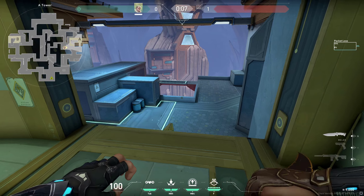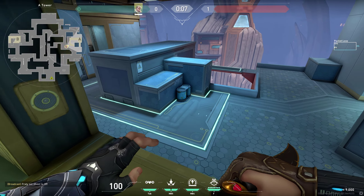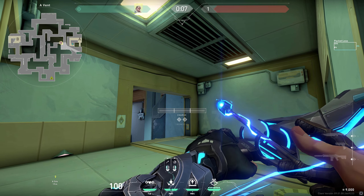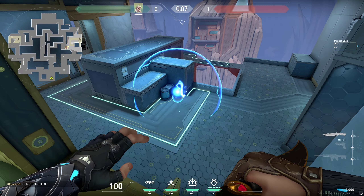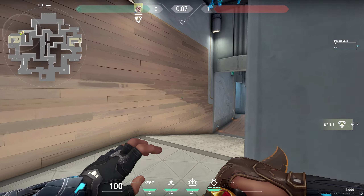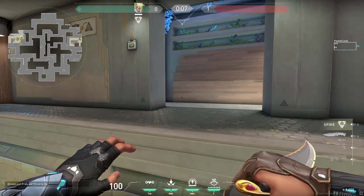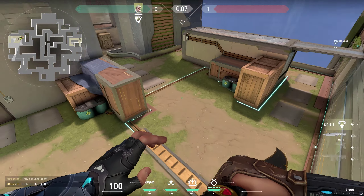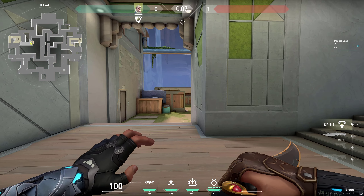You can fall back and wait for your team to rotate, then play retake together. Combine this with shock darts — enemies usually plant here, so go into this corner, place your crosshair at this spot, no bounce, just tap it once or twice, and it's gonna land on anyone planting. You can do the same from heaven — have your darts ready and when they plant, just tap it on the wall.